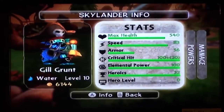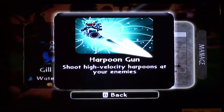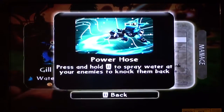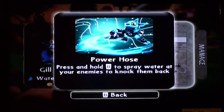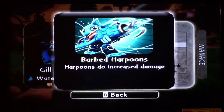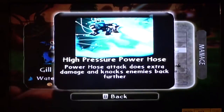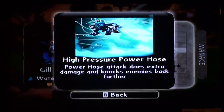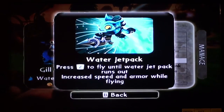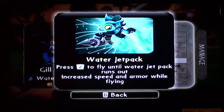The pirate hat does plus 20 critical hit — I just think it looks tasteful on him. Powers: harpoon gun — shoot high velocity harpoons at your enemies. Power hose — press and hold B on the Wiimote to spray water at your enemies to knock them back. Barbed harpoons — harpoons do increased damage. High pressure power hose — power hose attack does extra damage and knocks enemies back further. Harpoon repeater — harpoons reload faster. Water jet pack — press Z on the Wiimote to fly until water jet pack runs out; increases speed and armor while flying.